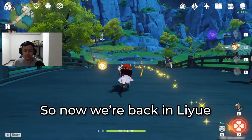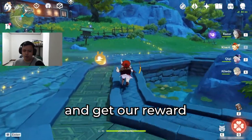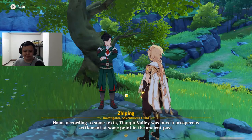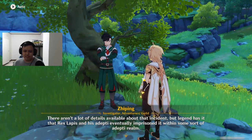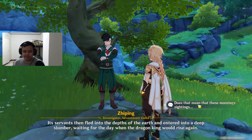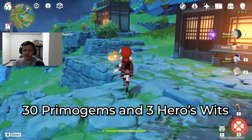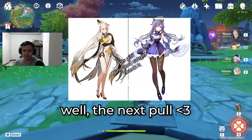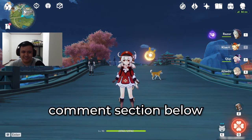The cave looks really good though. So now we're back in Liyue — we're just gonna go back to report the situation and hopefully end this quest and get our reward. What's with that area anyway? An ancient dragon king. Rex Lapis and his Adepti. We have received 30 primogems and 3 hero's wits. More primos for the next poll.